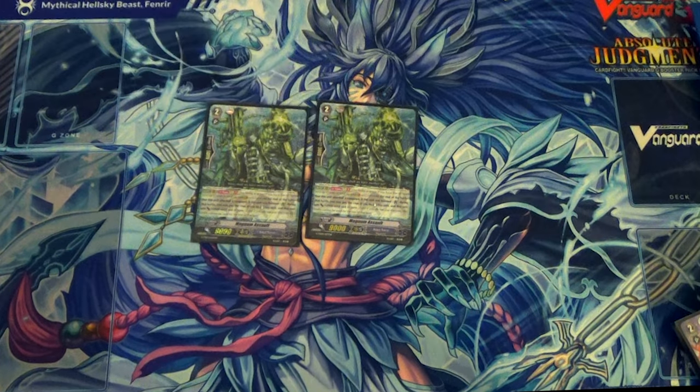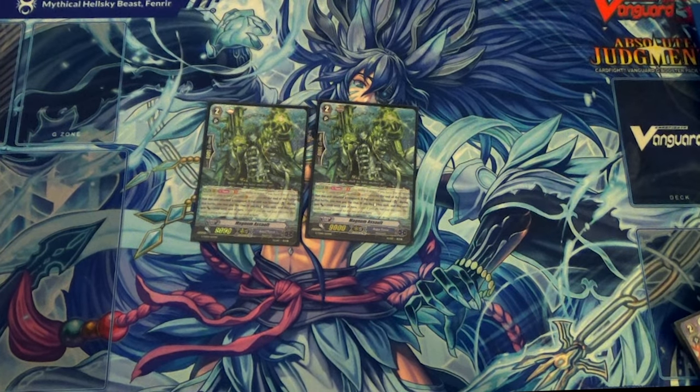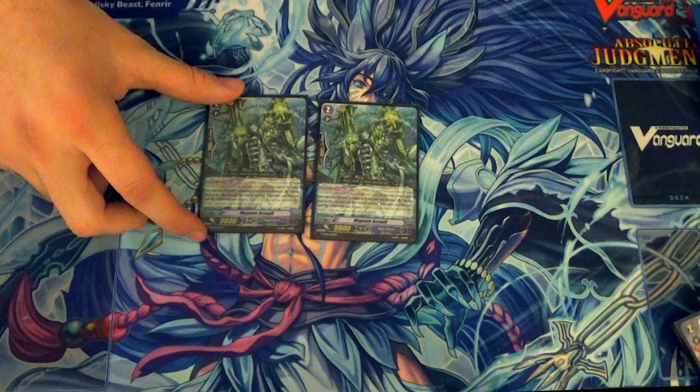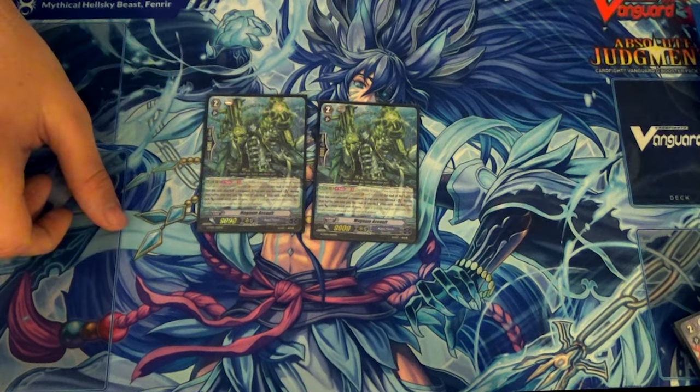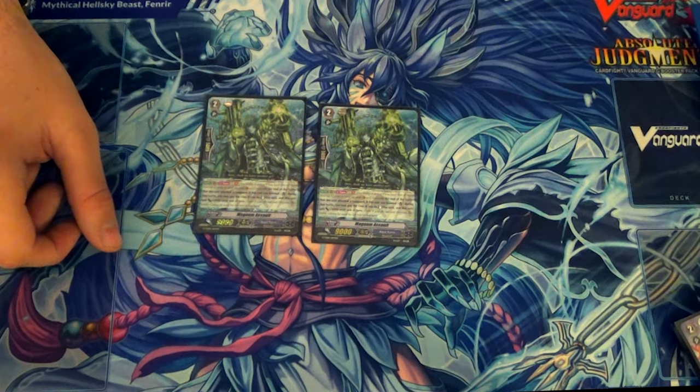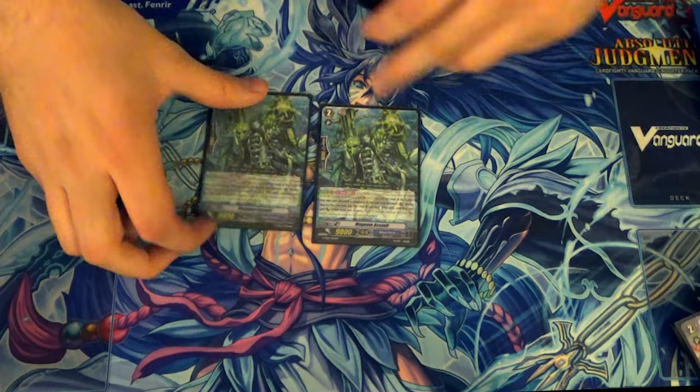Two copies of Magnum Assault. At the end of the battle that he attacks a Vanguard, you Counter Blast, re-stand, and he gets plus 2. This is still good. The problem is Aqua Force is very — I guess desperate — you kind of throw your hand down and try to get some stuff going. Because he requires a booster, he has a little less utility than Adelaide or Tidal Assault. I still like him. I'm sure he'll get power creeped out as time goes on, but he's alright for now.